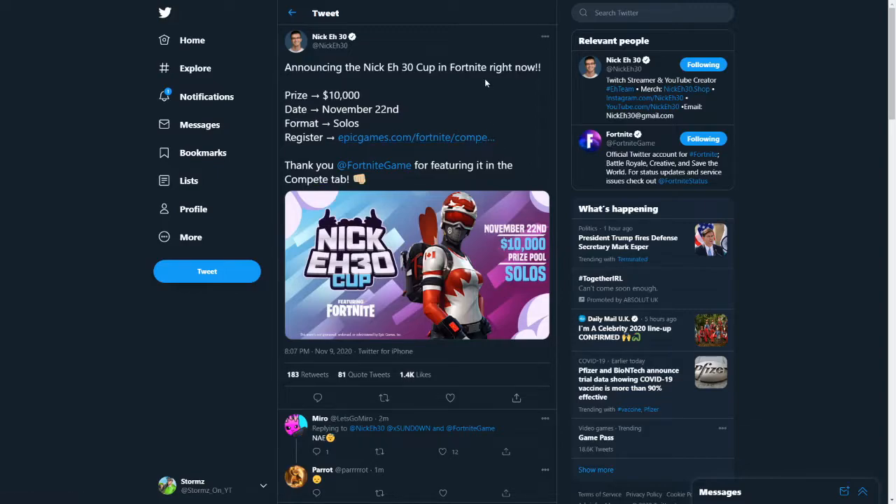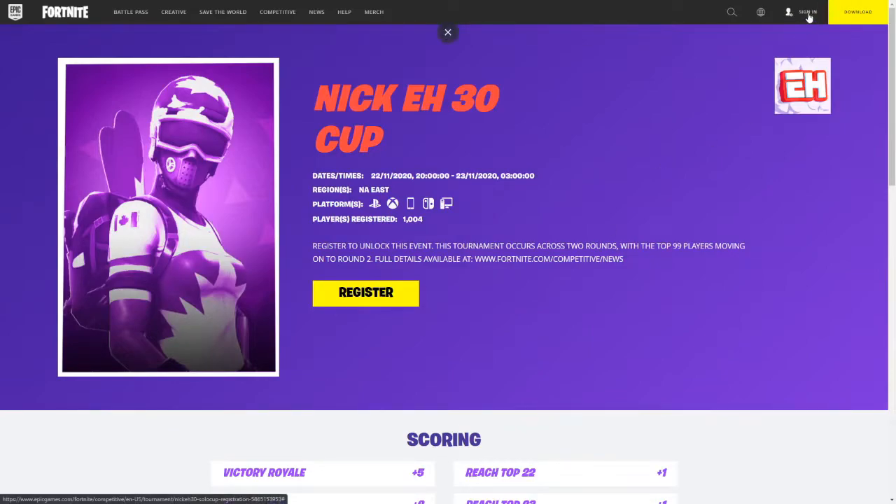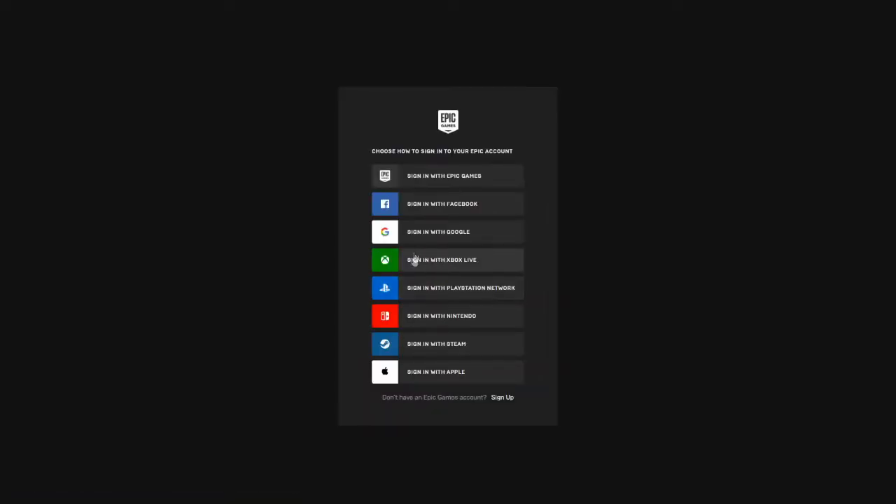I'm going to leave this tweet in the description if you want to go check it out, and I'm also going to leave the register link in the description so you guys can register. All you want to do is click on the register button, and if you're not signed in, you just want to click sign in here, then click yes to playing Fortnite and select what platform you're on — Xbox, PlayStation, or whatever platform you use.